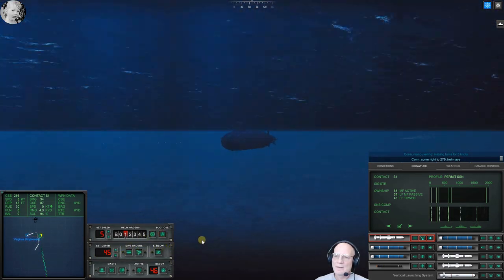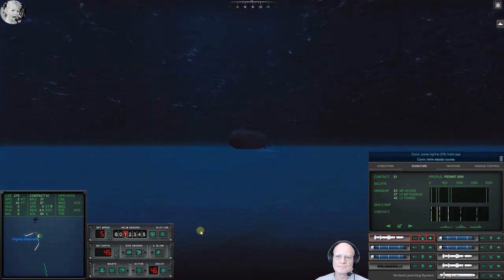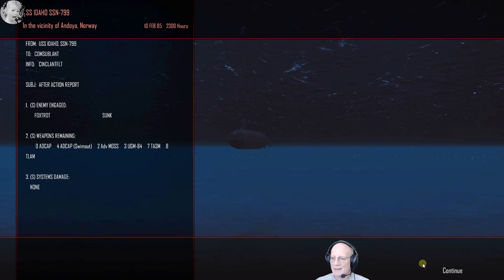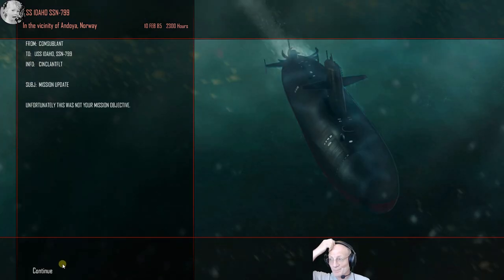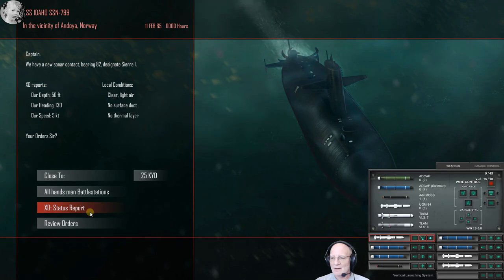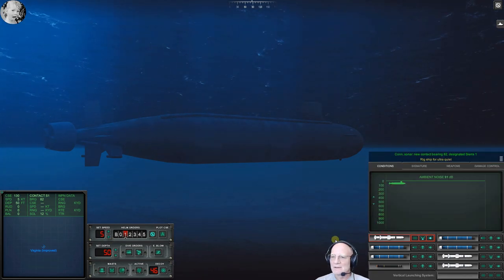Come right to two seven nine — yeah, he makes me nervous. What do you call this? Cold Waters just doesn't want you to have any weapons so you can't make your mission. Now we've got four torpedoes. Here we go. Con sonar rig ship for ultra quiet, 91 dB. New contact bearing one one six, designated Sierra Two — that is an escort. New contact bearing one zero zero zero, designated Sierra Three.